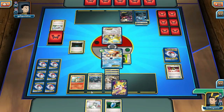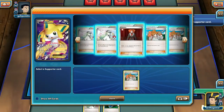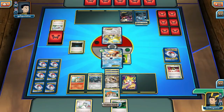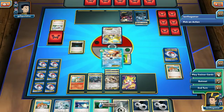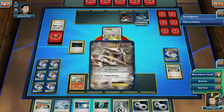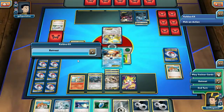I think we're going to go ahead and use Stellar Guidance to get a Juniper. There we go — Juniper. Let's go ahead and attack. Can we do enough? Nope — we can do 80. Let's go ahead and do that.